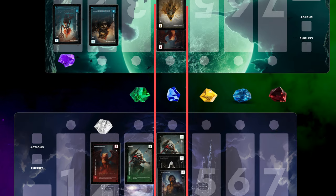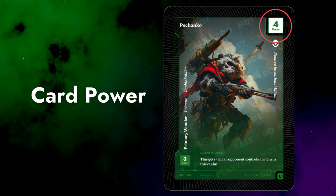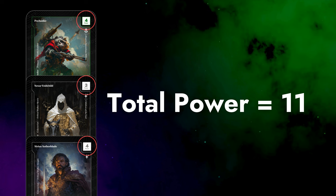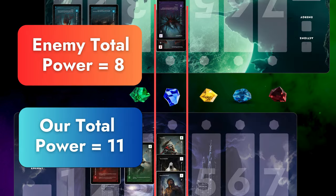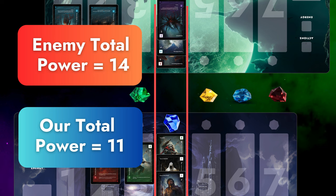Let's jump into a battle for the stone in Realm 4. You seize a stone by attacking with your Wonders. When you attack, you look at the power stat of your Wonders. Add up the total power of all of your Wonders in that realm — our total is 11. Compare the total power of enemy Wonders in that realm — their power is 8. The highest total wins the battle and seizes the stone. But be careful, because if your opponent gets more power on a later turn, they can attack you and steal your stone.